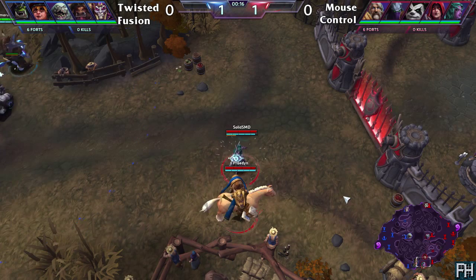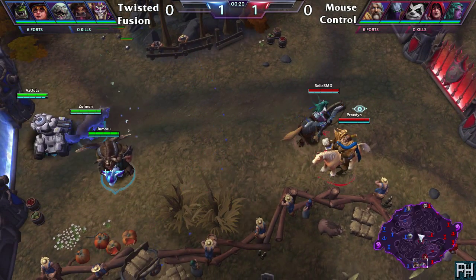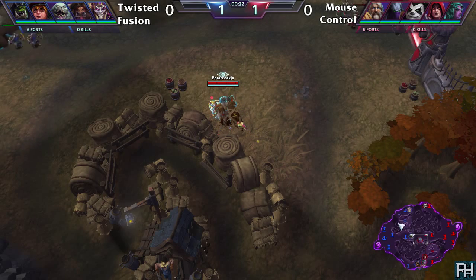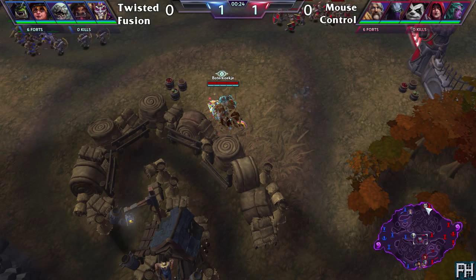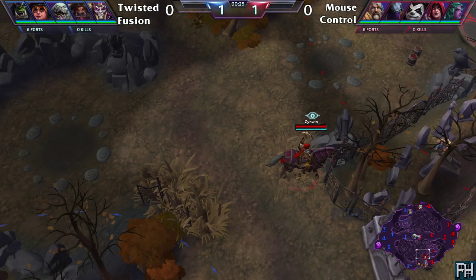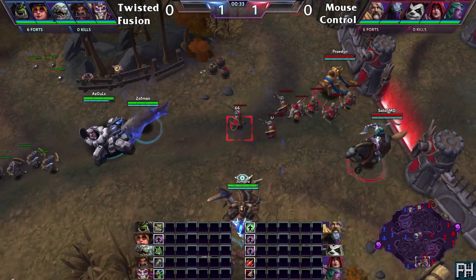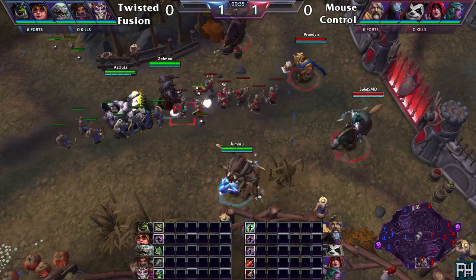Over on the side of Mouse Control in the red today, we have on the Uther, Pradin, Zeratul being played by Bota — I'm gonna get this one wrong — that will do. Chen being played by Razzalat, the Valla by Zinwin, and finally Tyrande by Solid SMG.